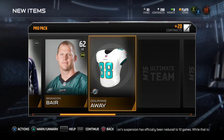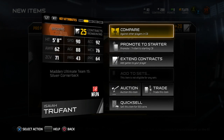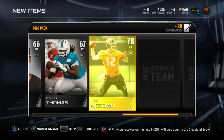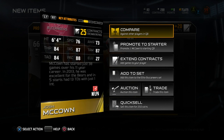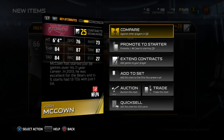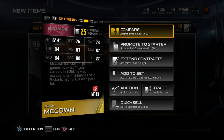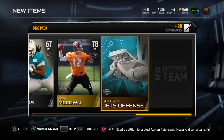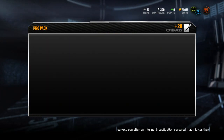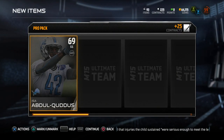Pack number one. We get Dolphins Away Uniform, John Brown, Isaiah Trufant — 90 speed, 76 man, 71 zone, 5'8"... I cannot stand small corners. Dallas Thomas. And we get Josh McCown — so that might be our starting quarterback. 76 speed, 87 throw accuracy medium, 87 throw accuracy short, 84 throw power. I don't really like short throw power quarterbacks; it's not really my style. I definitely do not want to use him if I absolutely have to. Let's hope we get a better quarterback.